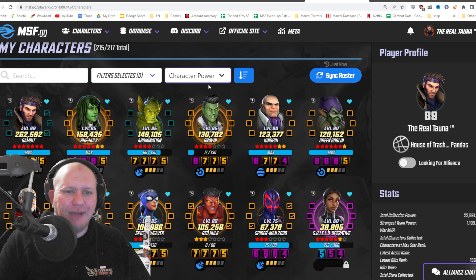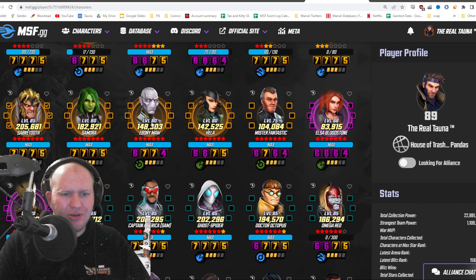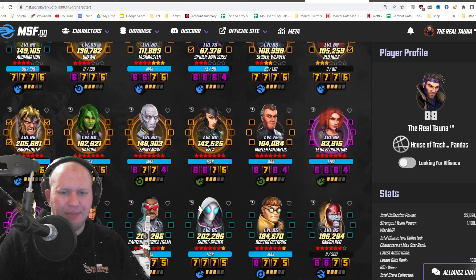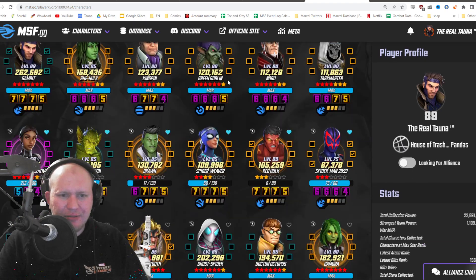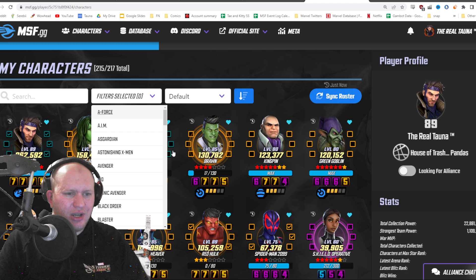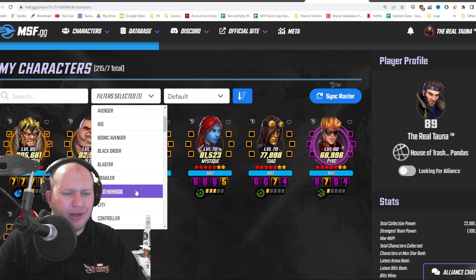So there's no cooldown on it or anything like that. We can also sort our characters — so we can sort by filled red stars. I can see my seven red star characters here. And Gambit up here obviously — that's the filled ones. I've also got Mr. Fantastic at seven star. You can sort by everything, and it's instant. Then we can filter — so I can show you guys my A-Force. Now you can see what my A-Force are. I can go back, I can look up my bio characters, I can look up my brotherhood, I can look up whatever I want.